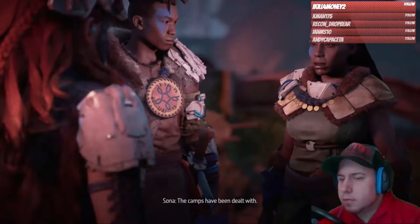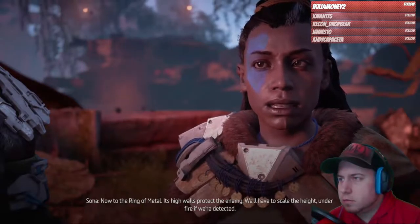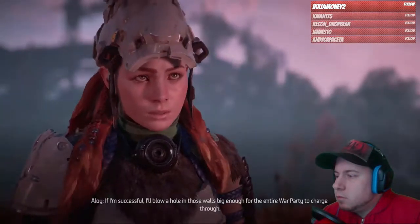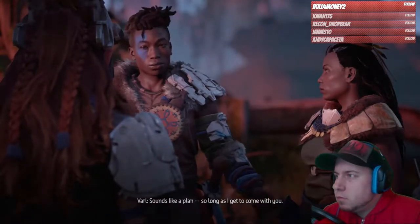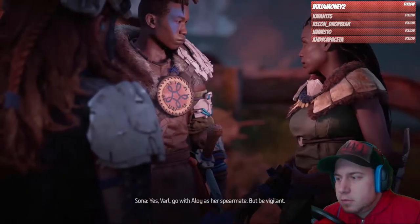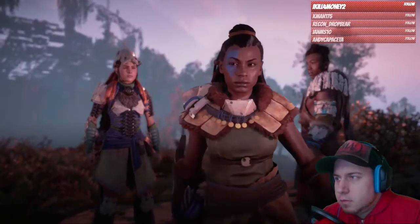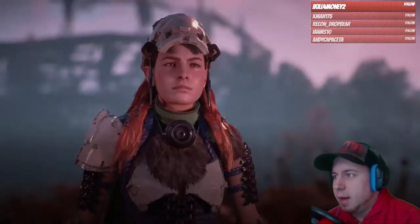The camps have been dealt with. Yes ma'am. The Ring of Metal — its high walls protect the enemy. We'll have to scale the height under fire if we're detected. I have another idea. Their base has a weakness. Send me in alone and I'll exploit it. If I'm successful I'll blow a hole in those walls big enough for the entire war party to charge through. Sounds like a plan, so long as I get to come with you. Yes, Varl — go with Aloy as her spearmate, but be vigilant. We wait on your signal.